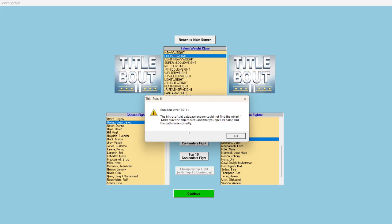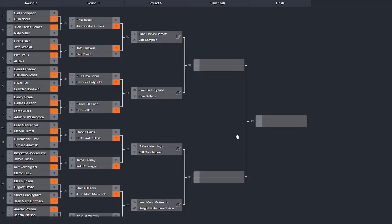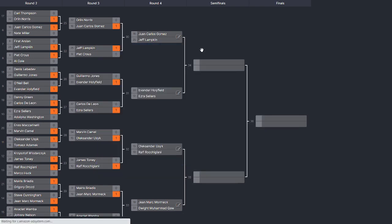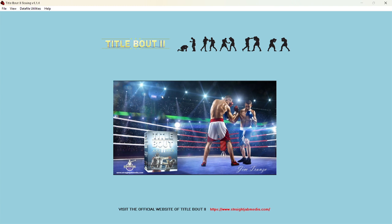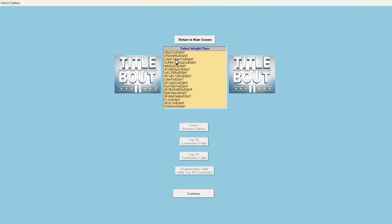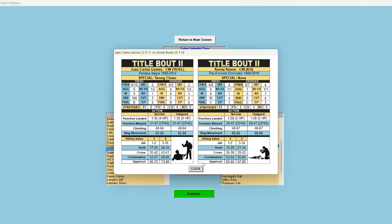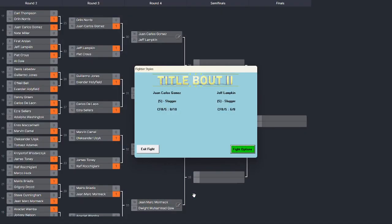Got myself an error message, so let's try that again. I might have had two screens open at the same time. Juan Carlos Gomez against Jeff Lampkin. As you look at their stats, both are sluggers. Of course, Lampkin does not do well against sluggers, so it's going to be Juan Carlos Gomez, I think. This is another area I wish the game would have you save settings, like inside sports games.